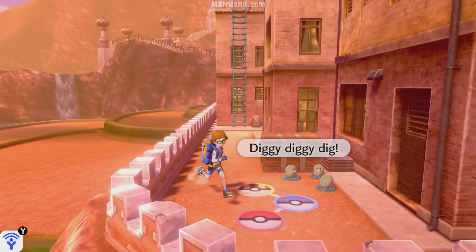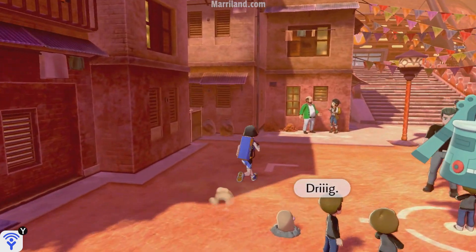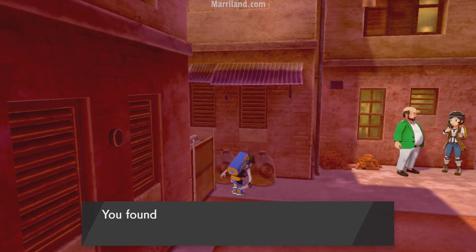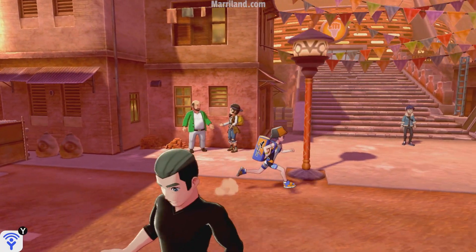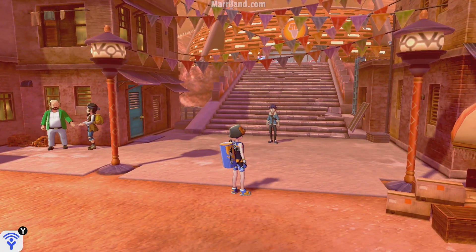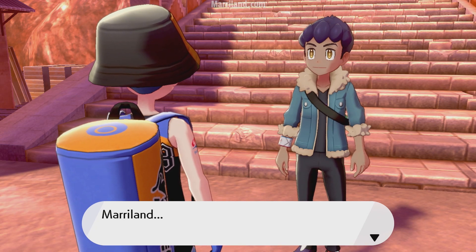That's kind of the main draw over here. There are two hidden special attacks you can pick up here. But there's also a fight against a certain someone right ahead — let's get him out of the way. Although, you might notice he's kind of not feeling himself.